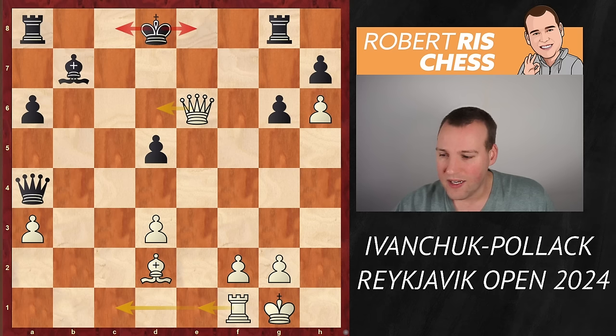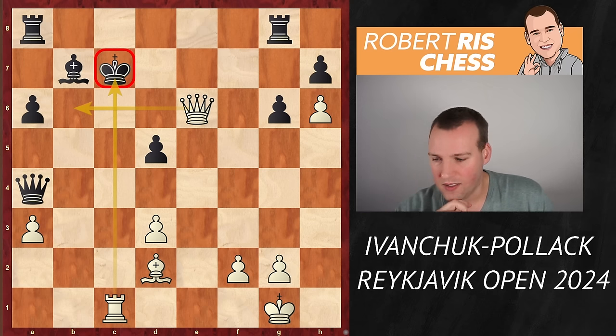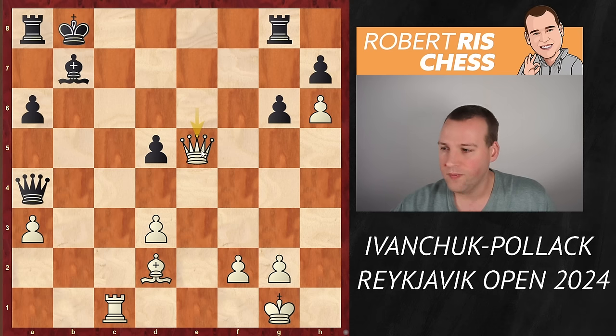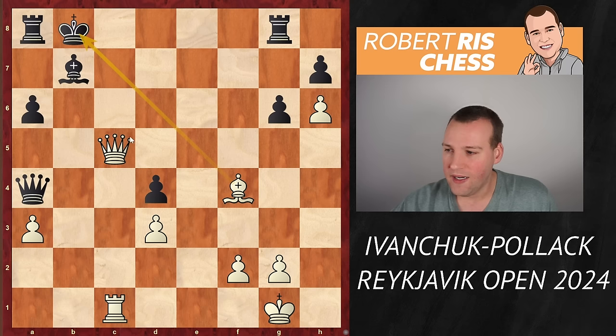After castling kingside, black decided to play Kc7, trying to run away. But Rc1+ and now black is absolutely helpless. If you try to run away with the king, it will be Qe5+ — a beautiful move. So the king goes to a7, then Be3+ with check, the king can't go anywhere. Now after d4, you can simply take on d4 and black has to give up the queen. But even faster is Qc5+ and after Kb8 it's Bf4 checkmate. Here you see the strength of the cooperation between white's queen, bishop, and rook — they're totally dominating their counterparts.